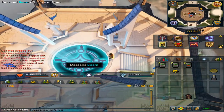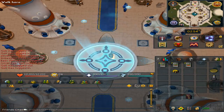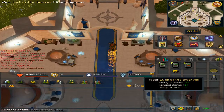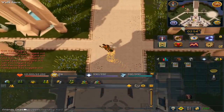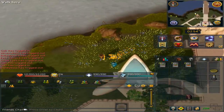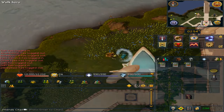Go to the bottom floor from the beam by right clicking. Go north outside the Wizard's Tower. Wear the luck ring. You will need to have completed the quest Beneath Cursed Tides. Right click Wizard Muro and dive.